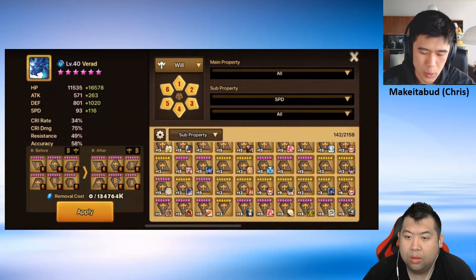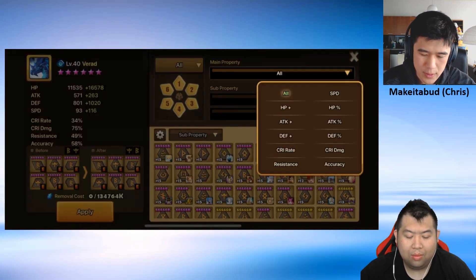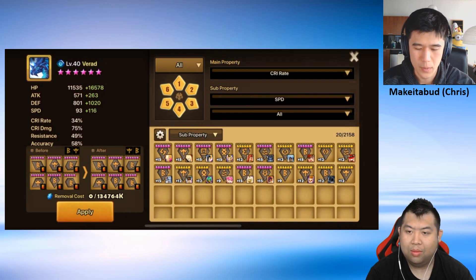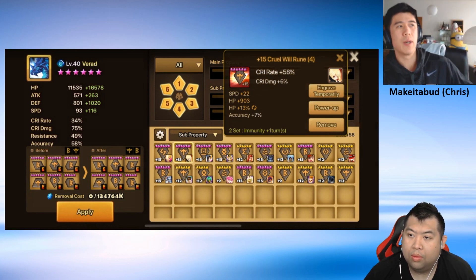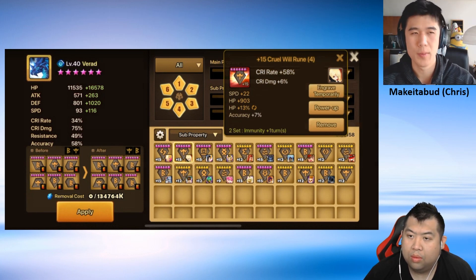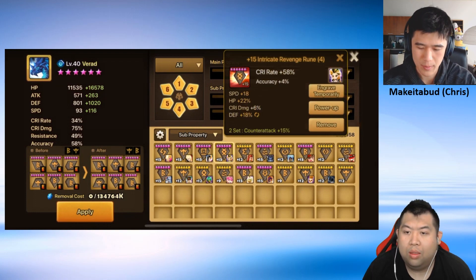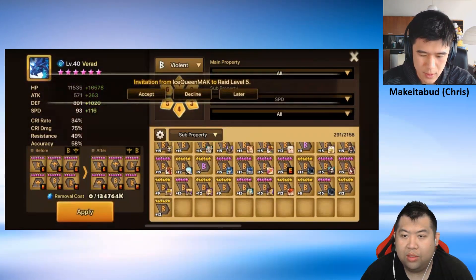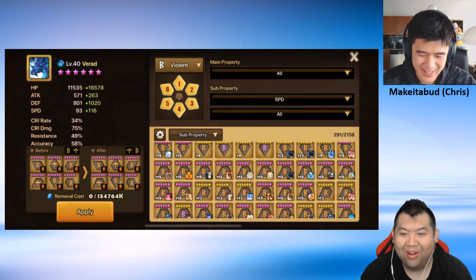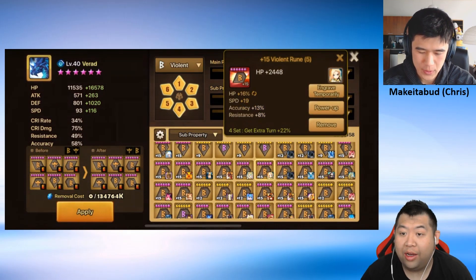One thing you're kind of missing here is a crit rate rune. Given that Verthile, water monkey, or whatever is in the meta, you do need at least one really good crit rate rune on slot four — either on will or violet. I'm going to look at all your runes and see what you've got for crit rate. You're going to be hamstrung. I like to run my water monkey before my game — you'll never be able to do that if you don't have a 25-26 speed rune.